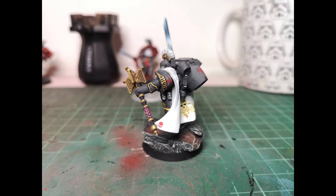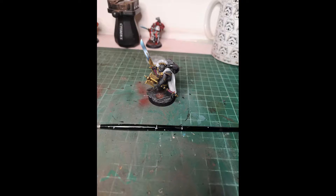I give them a refractor field to give them a 5-up invulnerable save, Artis armour for a 2-up save, and Melta Bombs to take on any armour.